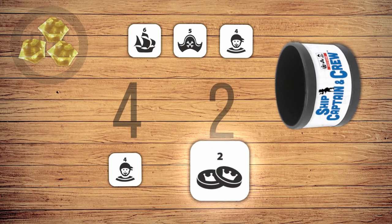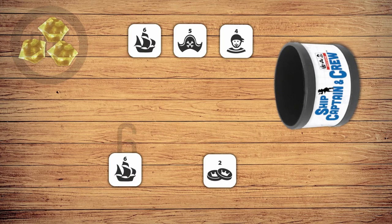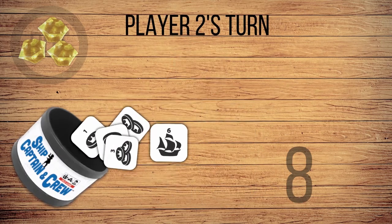Once you've rolled your combo, the numbers of the last two dice will determine your score for the round. If you want to re-roll after this, you'll have to re-roll both. But beware, you only get to roll 5 times.